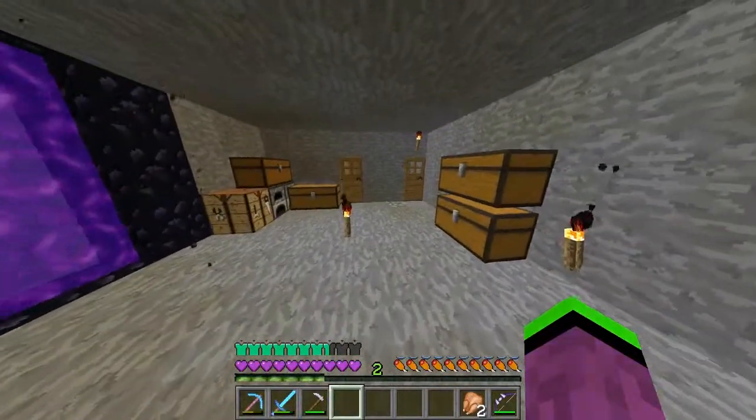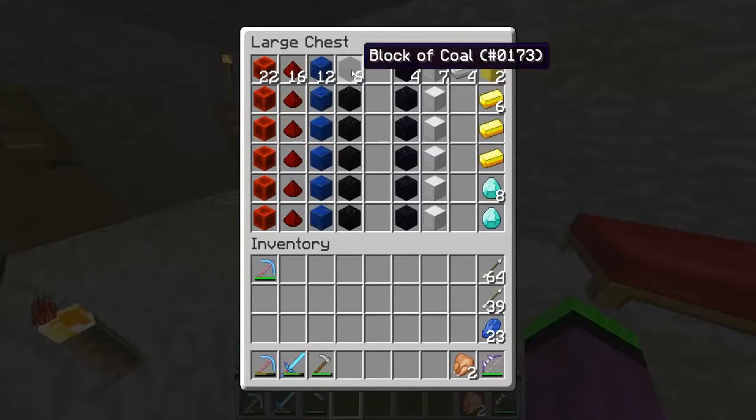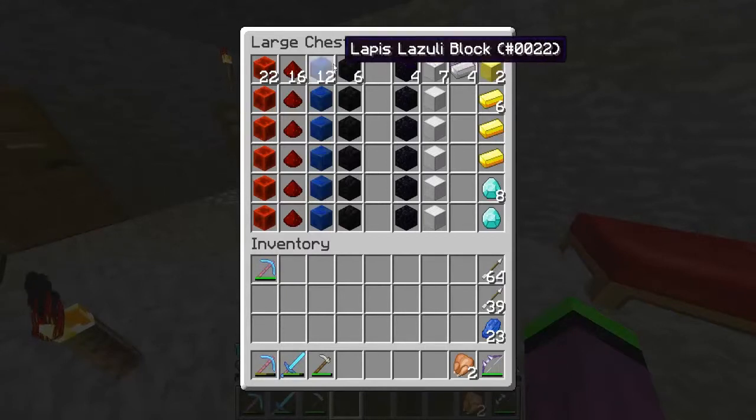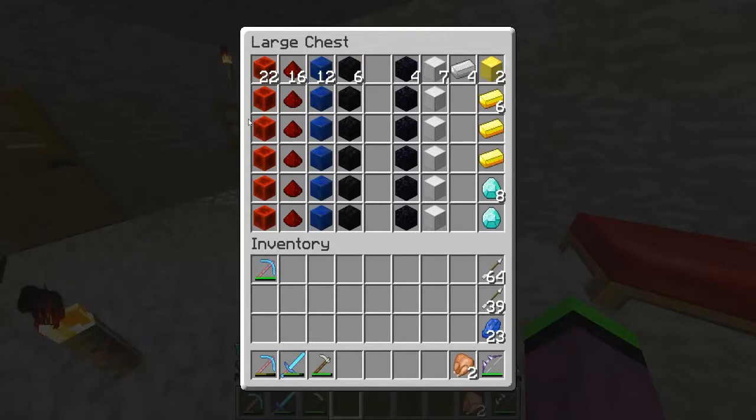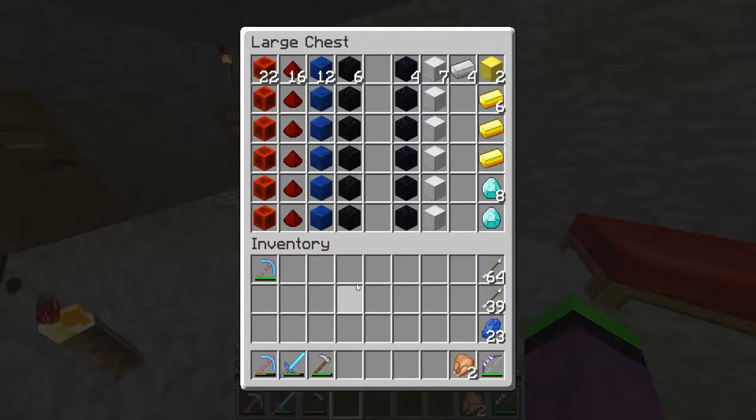Today, because of a griefer — we had a griefer come in as I said last episode — I kind of want to get all of my rare good stuff stored somewhere safe. I might make an ender chest, so we'll go to the Nether. Also, Gwen has got a skeleton spawner.